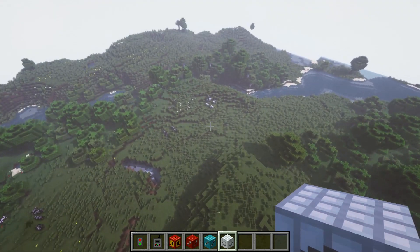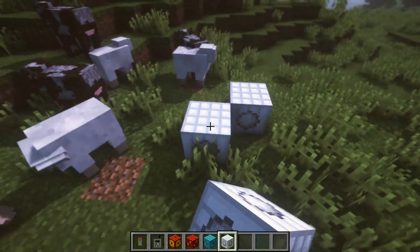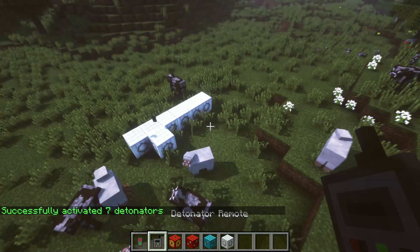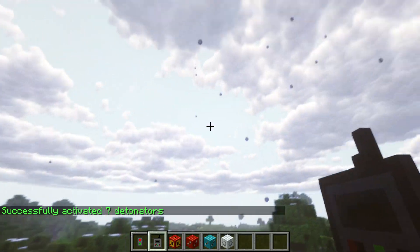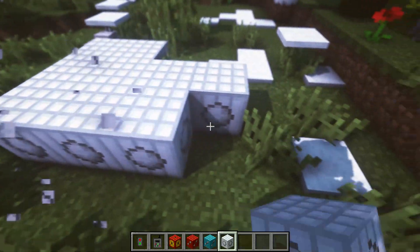Maybe we could have some snowballs just to make the mood a little better, you know, after destroying the whole village — make it a little more peaceful and relaxing. Did I just kill a sheep with snowballs? It's raining snow — oh wait, there's no such thing as rain snow.